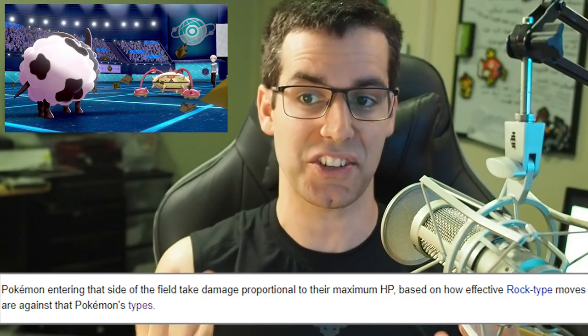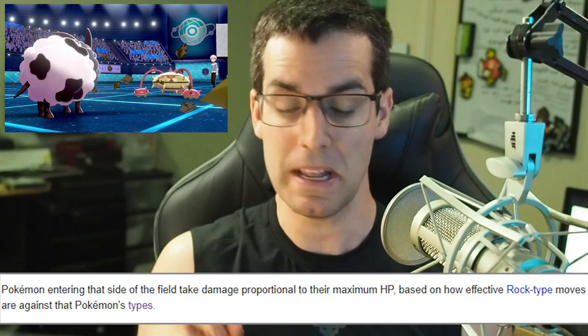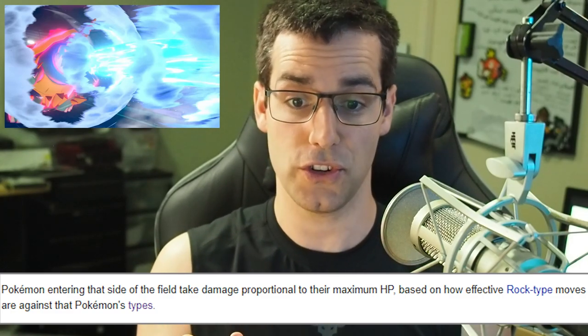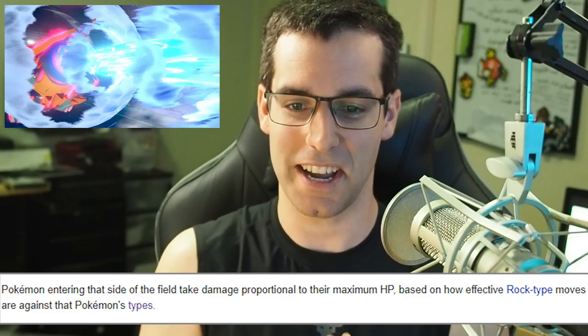The next one we're going to be looking at is Stealth Rock or G-Max Stone Surge. They both do the same thing — they both put Stealth Rocks on the field. They don't stack, so you can't put Stealth Rocks on the field and then use G-Max Stone Surge right after. I tried that and it doesn't work — I confirmed that prior to this experiment.